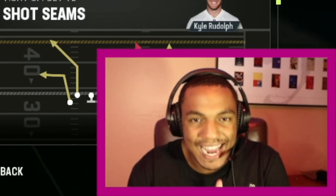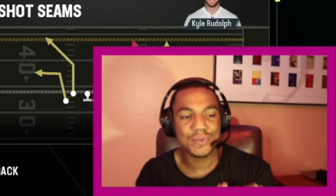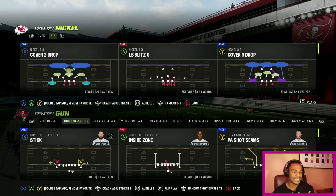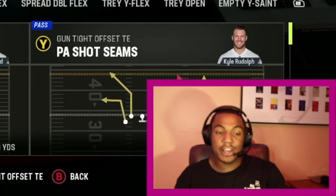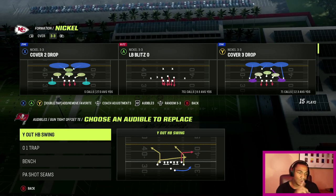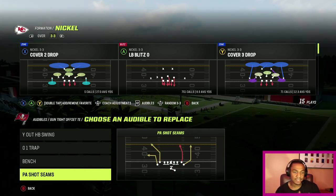What's good everybody. As you can see by the title, I'm gonna be showing y'all how to beat every single coverage in Madden 23 and what I think is the most explosive offense — Gun Tight Offset Tight End out of the New Orleans Saints playbook. I'm gonna make this quick. The audibles that you want to have set are: Y Out, HB Swing, 01 Trap, Bench, and PA Shot Seams.